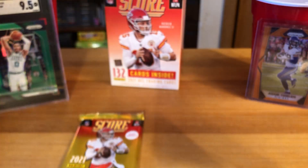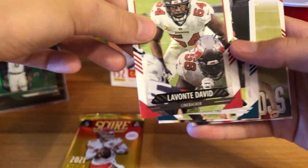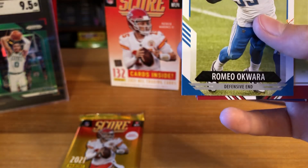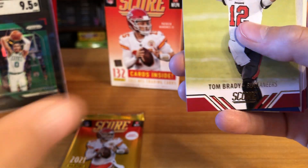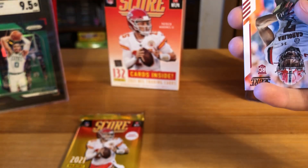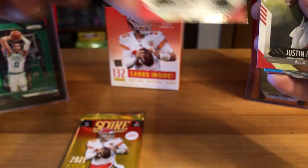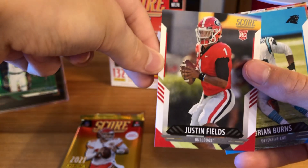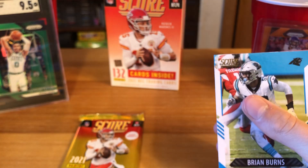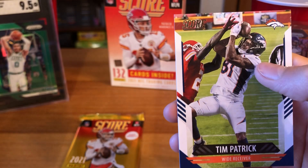Thank you guys for tuning in today — means a lot because today is my birthday! Tenth pack: Lavonte David, Derek Barnett, Miles Jack, Romeo Okwara, Score Team Tom Brady — nice one — Game Face Aaron Donald, JC Horn, and Justin Fields — for the Bulldogs! I think Justin Fields transferred. Brian Burns, Fred Warner, Tim Patrick.